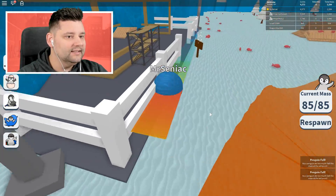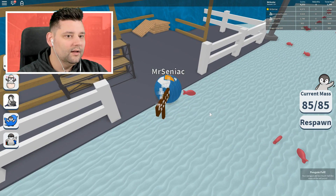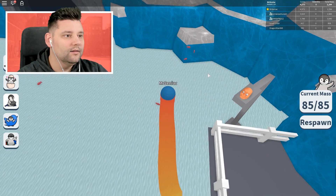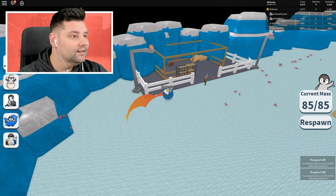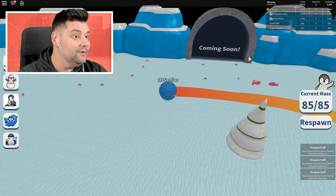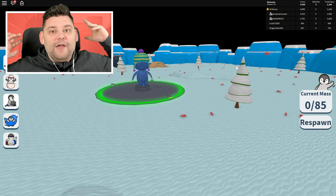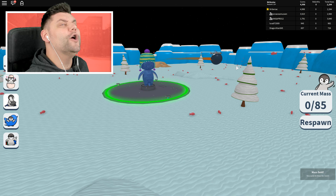I wonder what this coming soon area could be. Have they left any hints? I can see some bars and crates and shelves. It's going to be a store, isn't it? Could it be pets? There's some fish up there too. Let me know in the comment section down below if you know what it could be. But I think we're gonna end it here — hope you did enjoy this episode of Penguin Simulator! If you did, smash the like button, and until next time, I'll see you all soon!